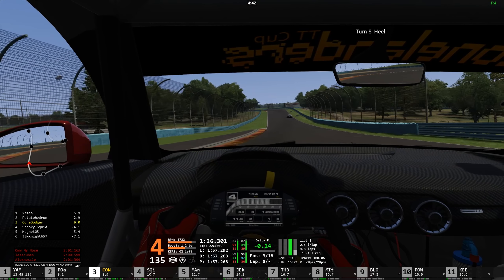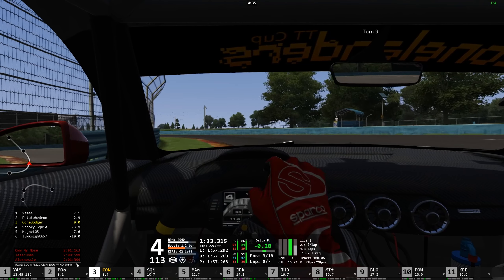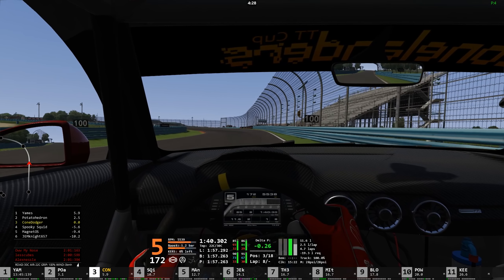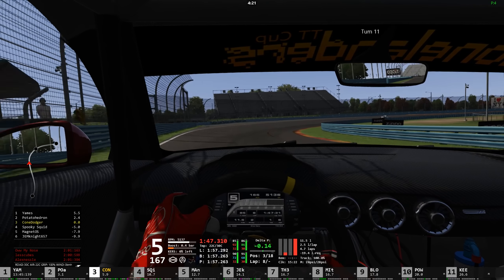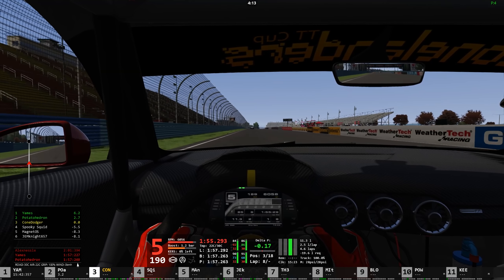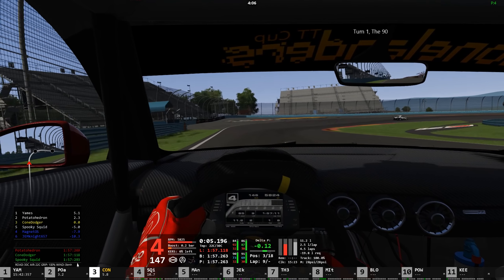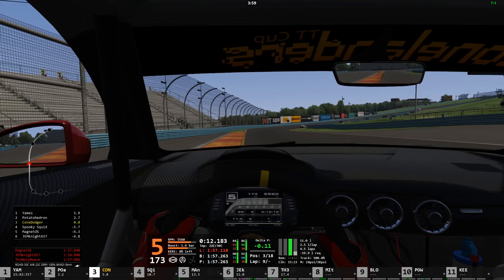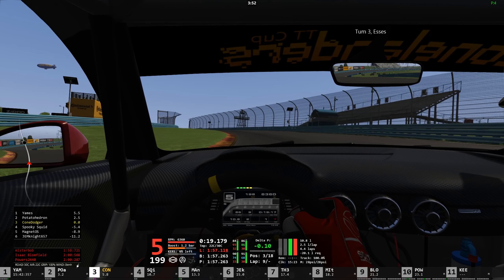Later apex to help get to the throttle. A little bit of understeer out of there — not too bad. 57.2 to 57.1, not much, but it was something. I really expected we would gain a lot more down this straightaway than we did last lap. This is very much the same situation as last race, and I feel like unfortunately it's going to play out the same way.